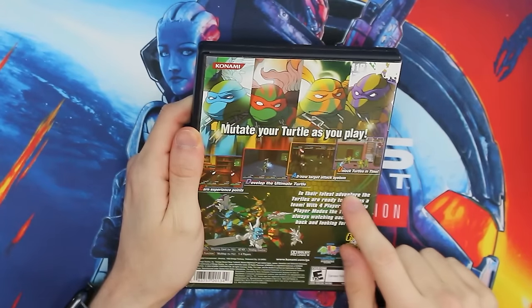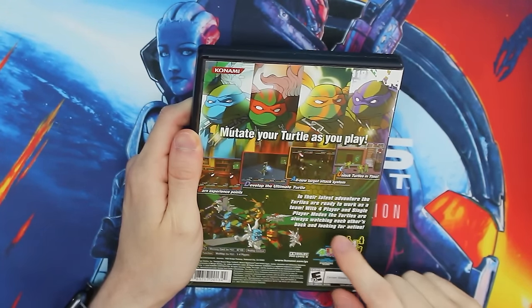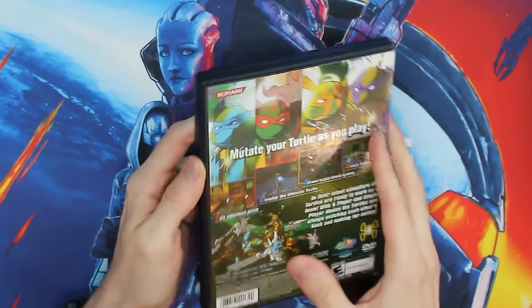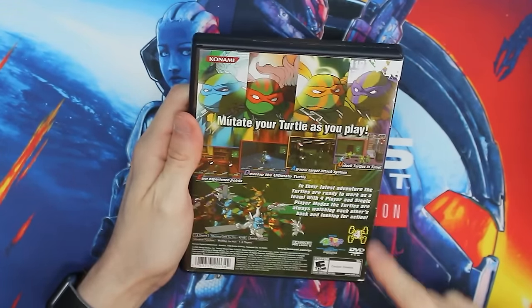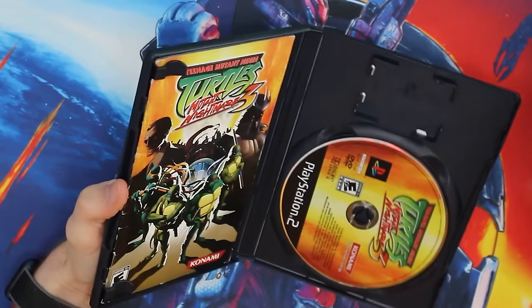That last unlock sent me up the wall of hype as a kid, because I played this game a lot at my friend's house and never owned it — now I finally could in my own weird way. 'In their latest adventure, the turtles are ready to work as a team. With four-player and single-player modes, the turtles are always watching each other's back.' I remember getting the back of this box art at Christmas going, 'What is this? This looks amazing.' And finally unlocking those forms through the scrolls you find in levels — amazing stuff.